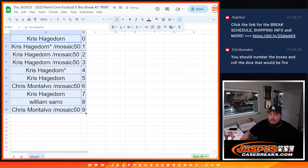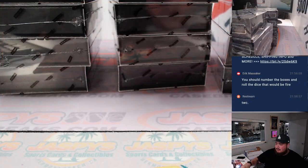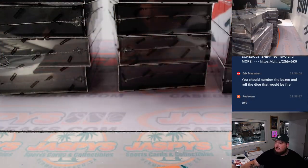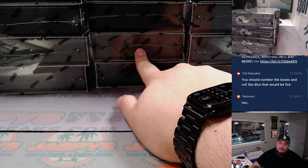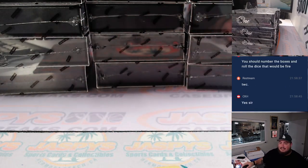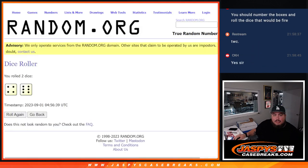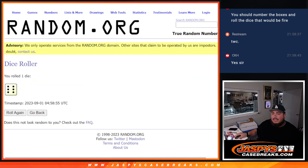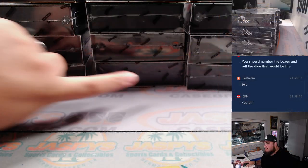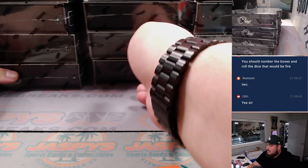All right, closing the tray window. I have three stacks with five boxes — one, two, and three. If I roll a one or two, we go to the left; three or four, middle; five or six, right side. It's a six — we're going to do the right stack.